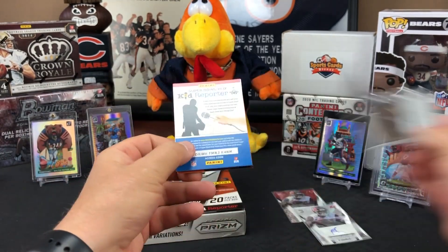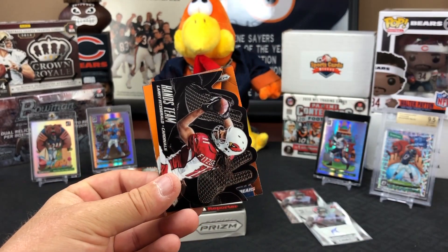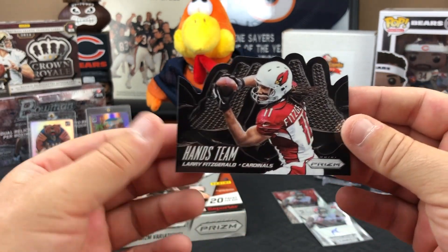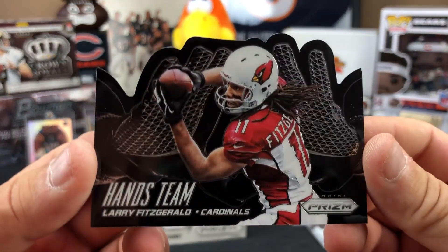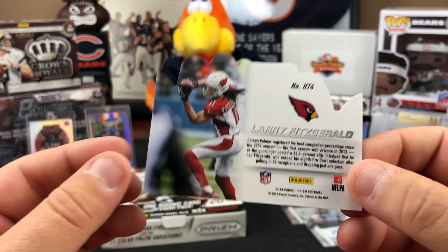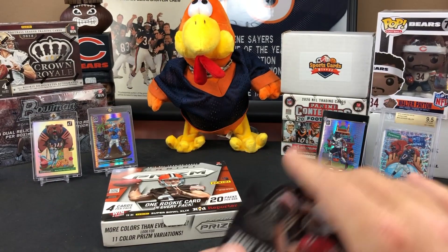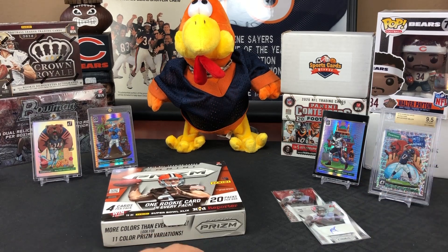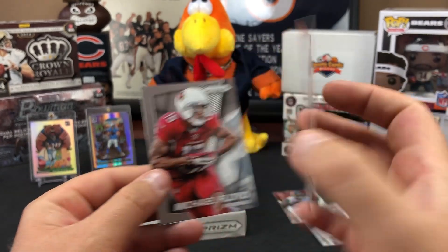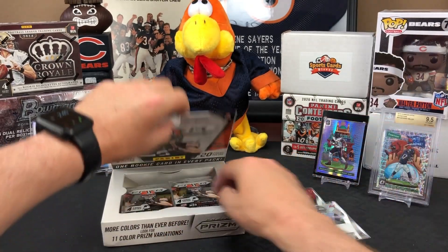A Marion Grice rookie card pops up. Then a standout Larry Fitzgerald die-cut with the hands team insert — compared to Michael Jackson gloves — which is a sharp-looking card, though not numbered. Tons of inserts are appearing. A nice orange Alshon Jeffrey card in a Bears uniform and a Michael Floyd also appear.